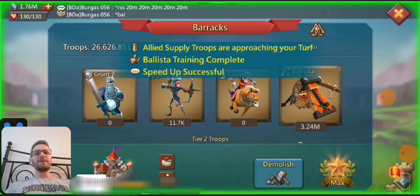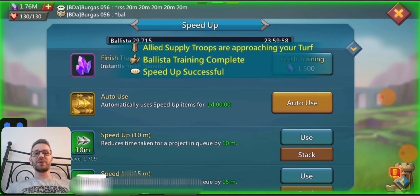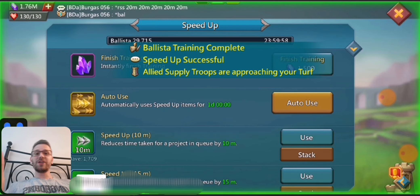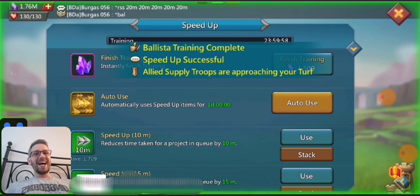That means your frontline will last a lot longer during multiple rallies. You'd be losing troops, but you're only losing tier one siege, and there are two might each. So you're not really losing much strength because all your strength is really in your frontline — your infantry, cav, and range. The more you lose of that, the weaker you get over multiple rallies.